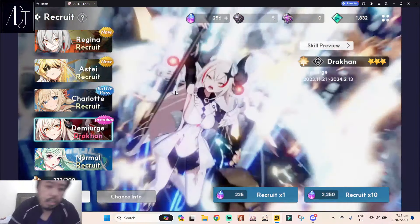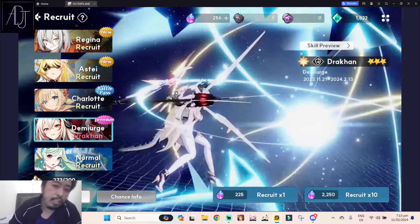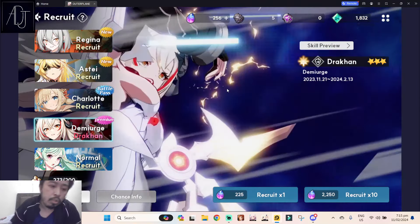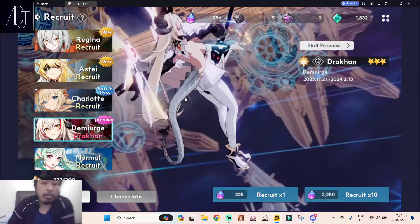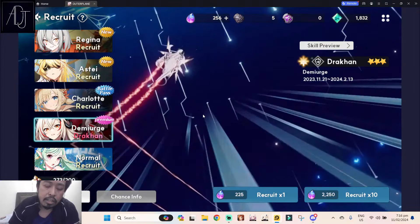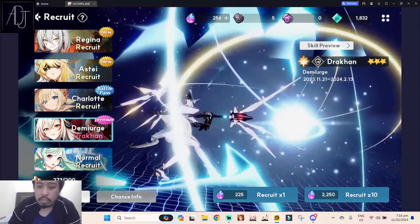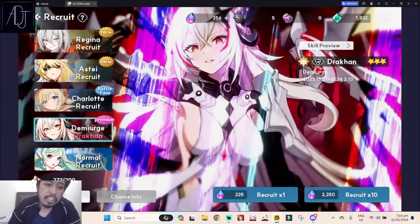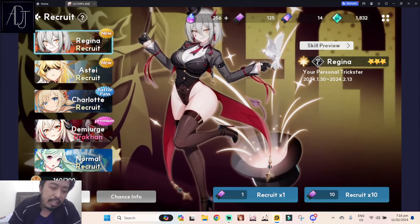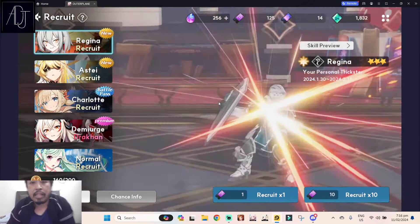Demiurge characters are all really strong. If you're a beginner deciding which demiurge character to summon for, I'd recommend either Stella or Aste — both are really good in both PvE and PvP. But I would go for Stella if you want to progress more in PvE, because Stella is really powerful in PvE, especially her change skill with the HP cut. If you can't resist the urge to summon, try using tickets, but as mentioned, they won't give you mileage recruit.